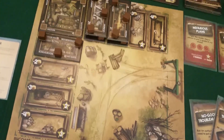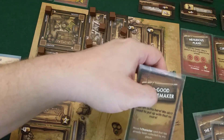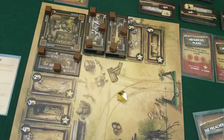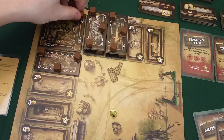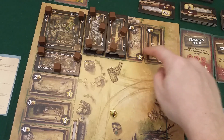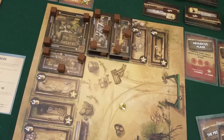Draco gets five income. Right away he plays the no-good troublemaker — move one character — and moves Miss Watson back to his saloon. Then he spends four of his gold to get two more supplies. He still hasn't finished his objective of building all the way along one side, so he needs to do that really soon. That was Draco's turn.